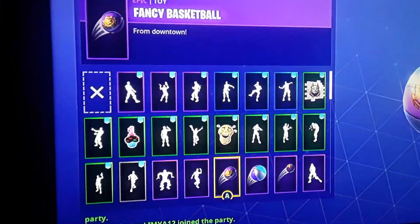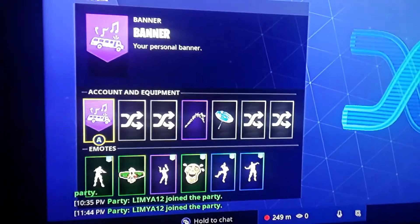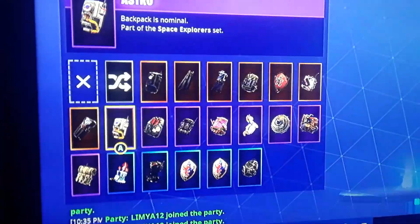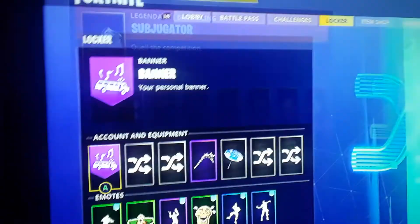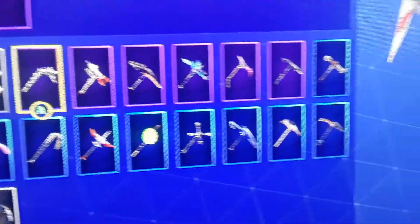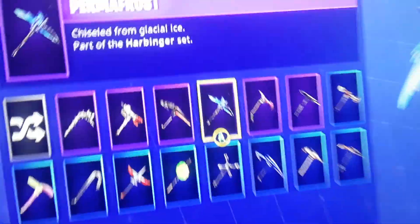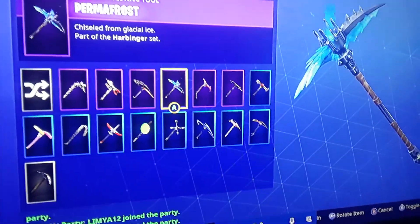I've got a lot more emotes now, starting to favorite them. Here are my backblings — this one is from the road trip, called Enforcer. Here are my pickaxes. I still use the Candy Axe as my main one. This one is for the Ragnarok at stage three or four, and this one is for Drift at stage three or four.